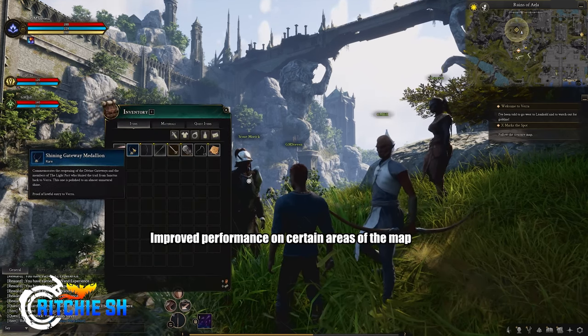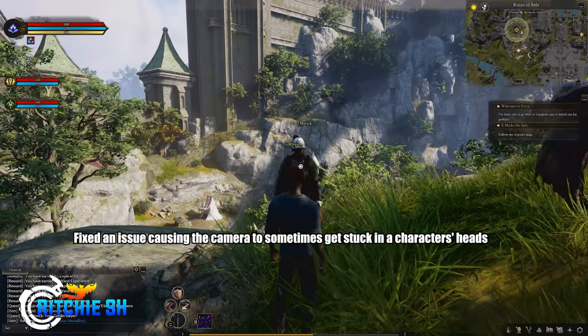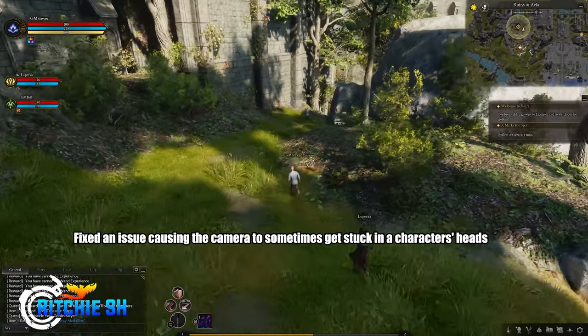For Performance, they improved performance in certain areas of the map and made improvements to reduce server crashes. In general, they fixed issues causing the camera to sometimes get stuck in the character's head, fixed various mount movement visuals, fixed issues with the scale of icons on the mini map, and fixed a variety of typos.